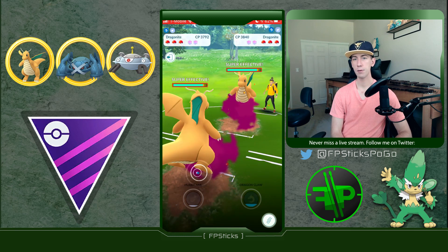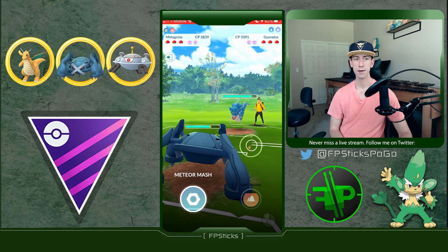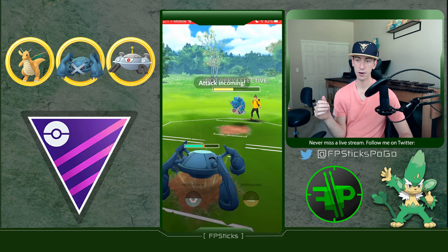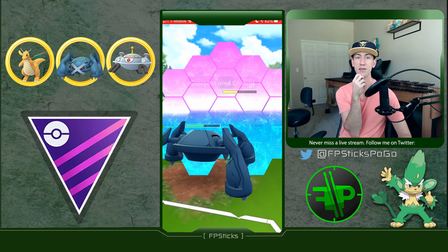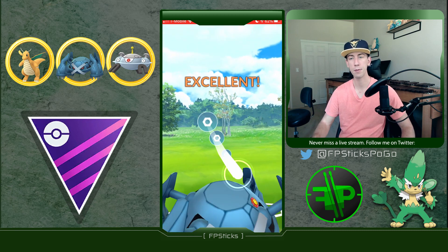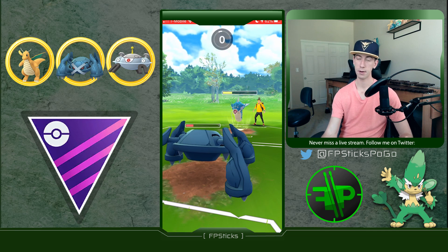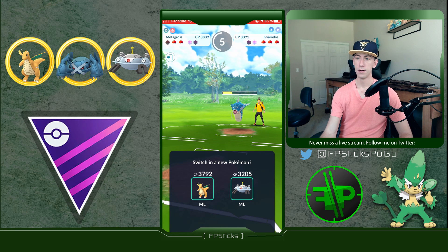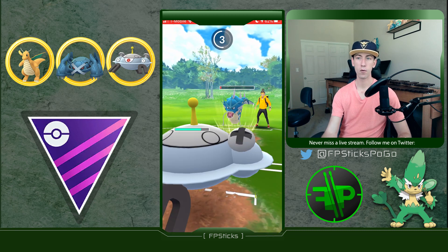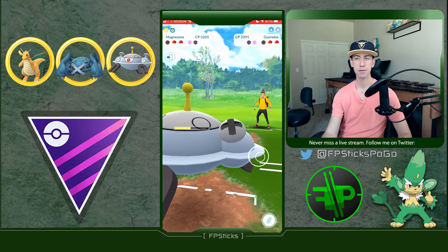Whenever you run a team like this with a double of one typing in the back, you often have to make very aggressive swaps into your safe swap — which in this case is Metagross — in order to bait out your back Pokémon's worst counter. Very rarely am I going to stay in the lead situation unless it's extremely favorable, like against Swampert or Garchomp, which would hard counter my back line. You'll notice me giving up switch advantage a lot specifically to bait out a potential counter for Magnezone.